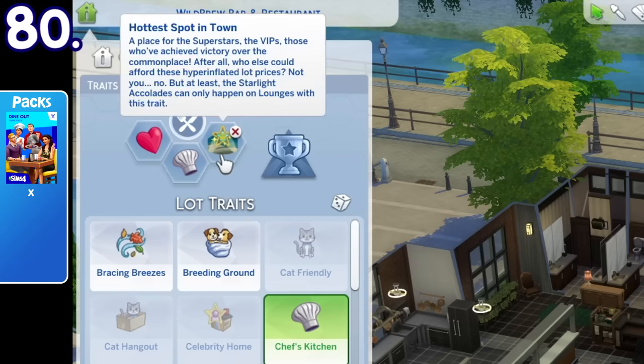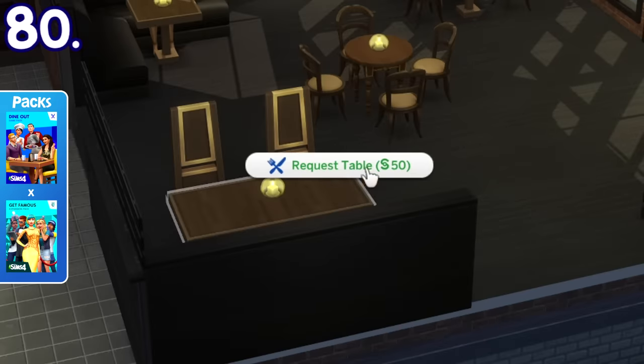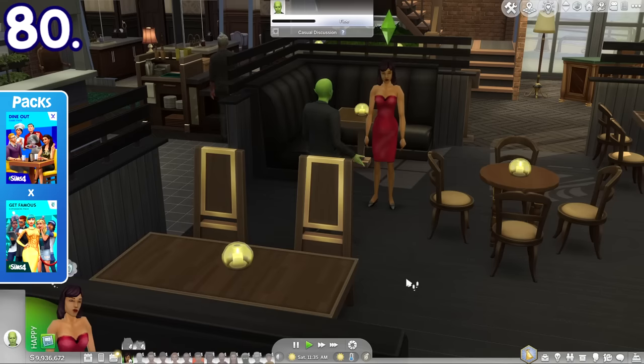If you have a restaurant with the Hottest Spot in Town lot trait from the Get Famous pack, when you want to be seated you have to pay an additional fee as well.